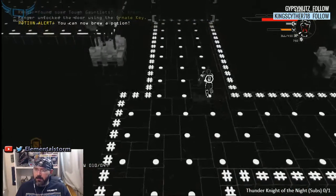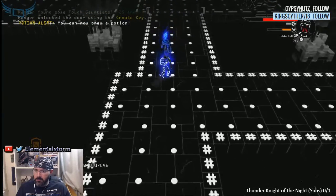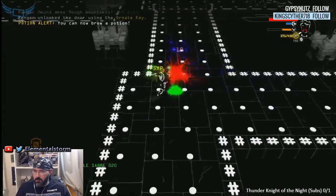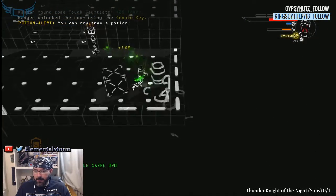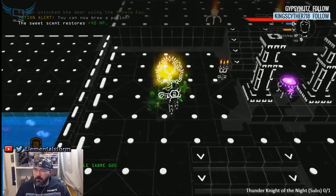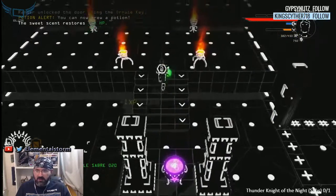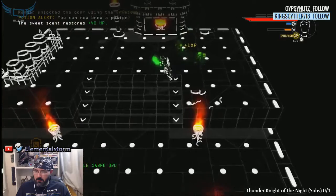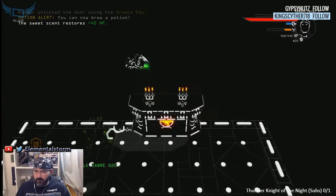We got two ways to go here. We can put some enchantments on the bow right now — the sword is definitely better. Make sure we eat some food. Really curious — we haven't had a boss yet. I love the use of the ASCII though. Very cool the way that works.